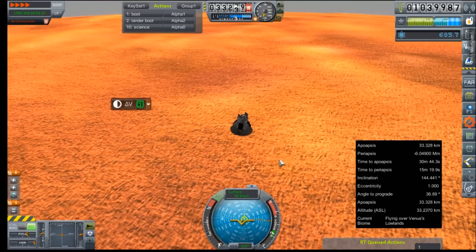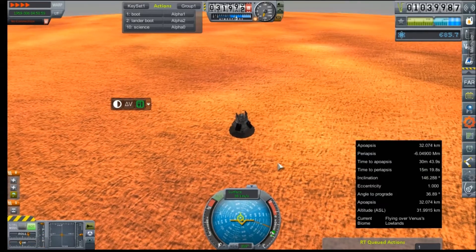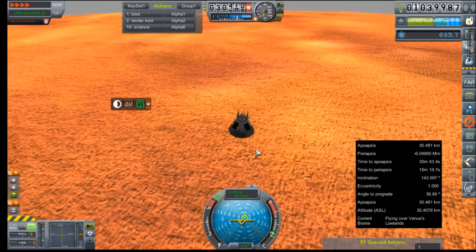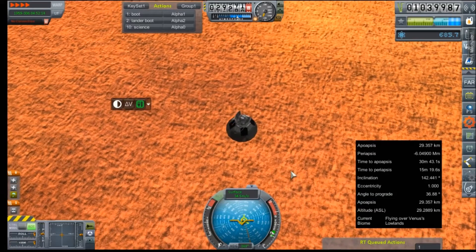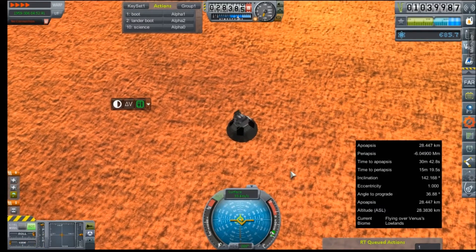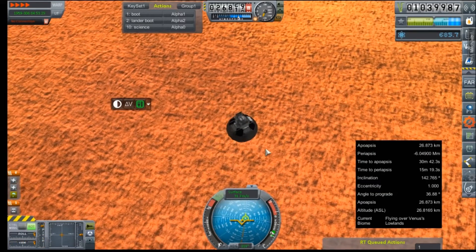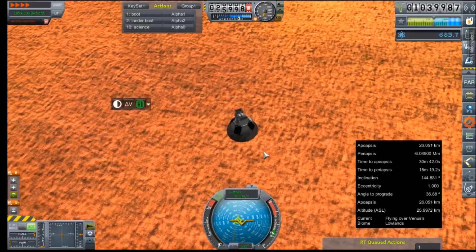We are at 33 kilometers. These chutes don't pop out for a long time — this is in time warp, and it's going to take an unreasonable amount of time. I kind of wonder if we even need parachutes. We're still decelerating at about a tenth of a meter per second squared, roughly at 28 kilometers. Something this small and light — I wonder if just the sheer air pressure is going to be enough to get it to within a tolerable touchdown speed, though I kind of doubt it. At some point the air pressure is going to top out.